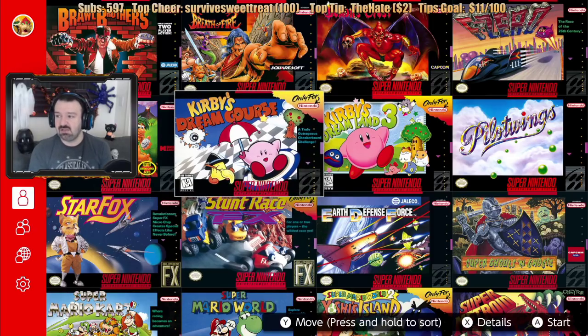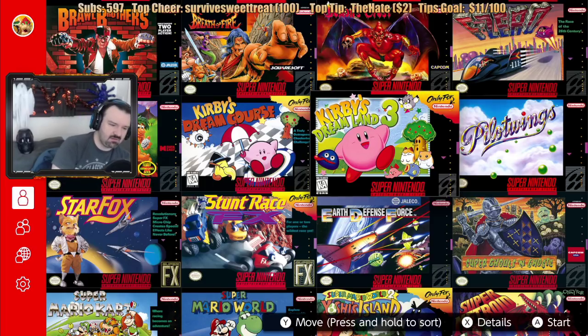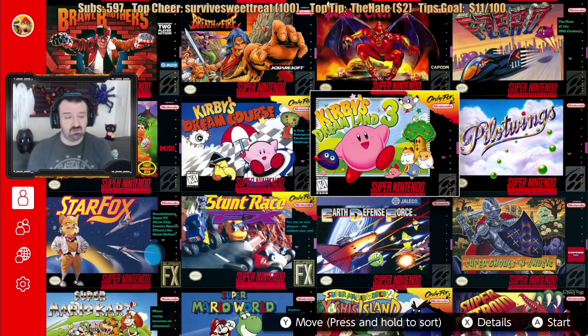Kirby's Dream Course — admittedly this is one I don't know anything about. The box art says 'A Truly Outrageous Checkerboard Challenge.' It seems like some kind of spin-off game. Right next to it we've got Kirby's Dream Land 3. Kirby had two games before this — Kirby's Dream Land 1 and 2, though one of them may have been a Game Boy game. This is the first 16-bit one, I believe. Kirby is a very chill, fun game — that might be a good one for a fun playthrough.